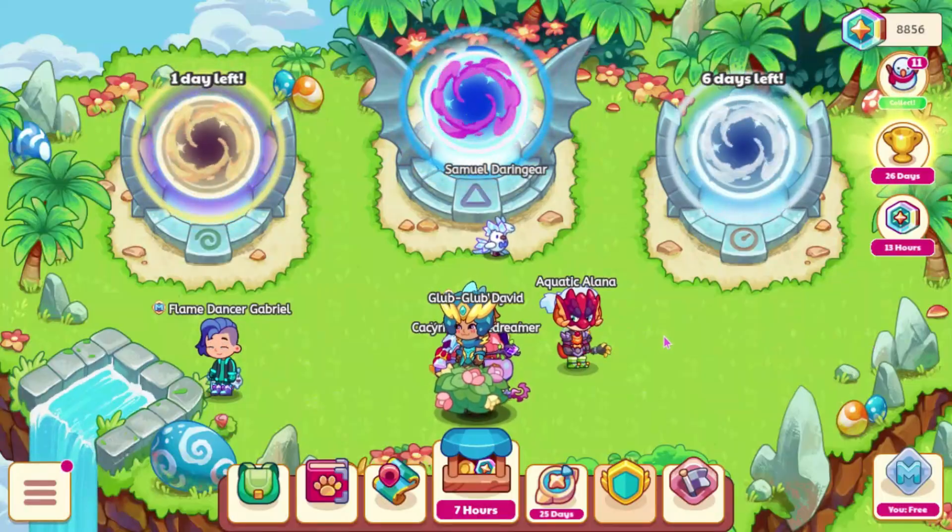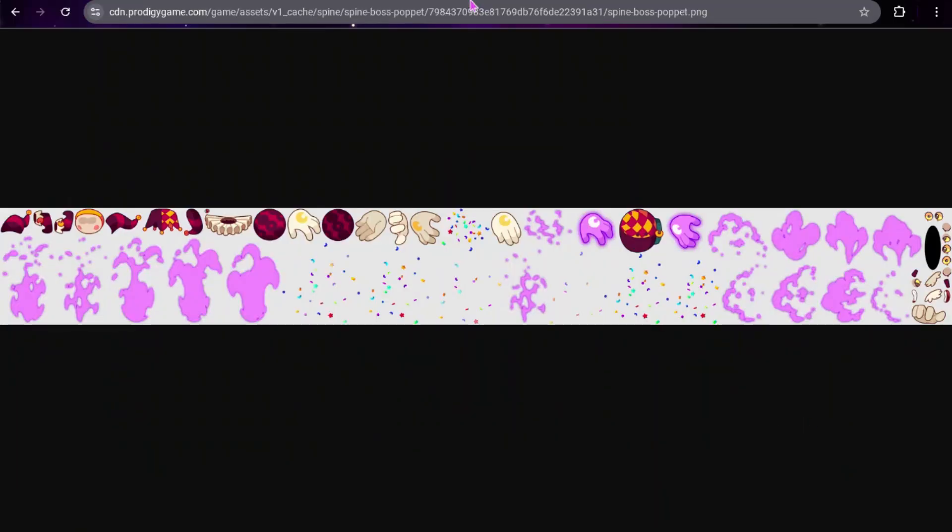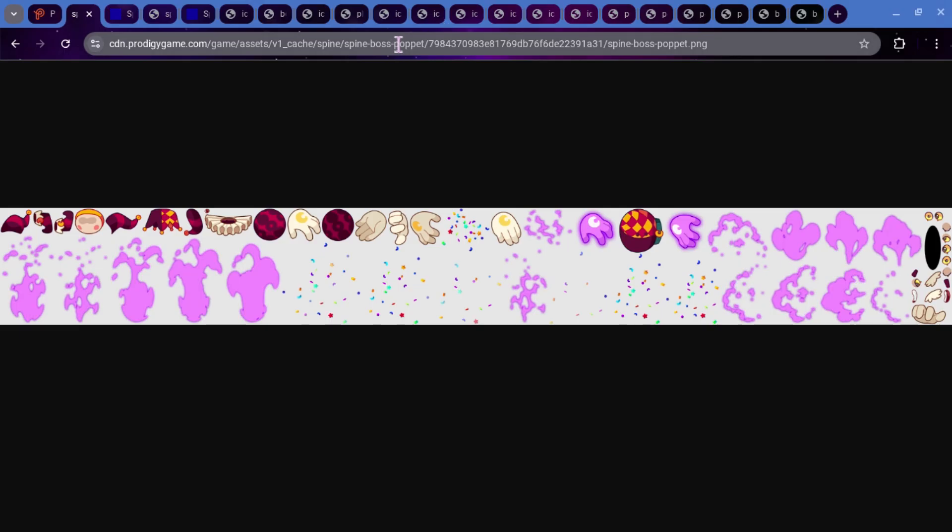Now let's go ahead and look at some leaks. First off, this is called the Spine Boss Poppet. This is what the boss for Moonlight Festival is going to look like. I believe this pretty much confirms that this is going to be some relative of Pippet, just based on the name — this one's Poppet, just replace the I with an O, and you get Poppet. So yeah, I think this will be a relative of him.